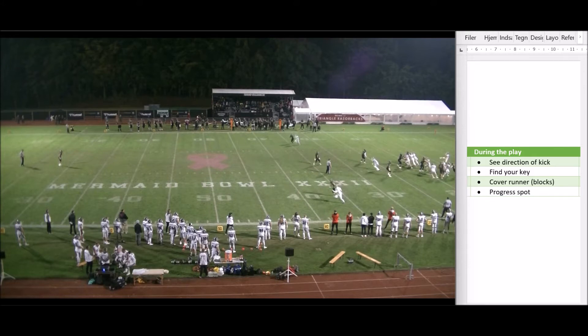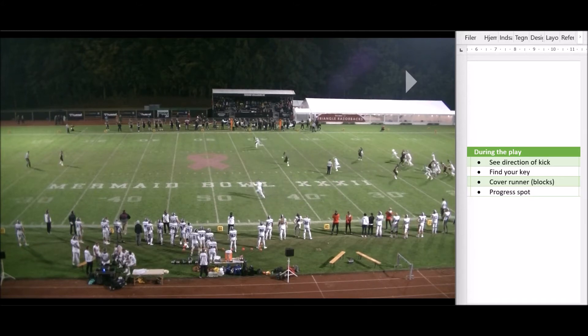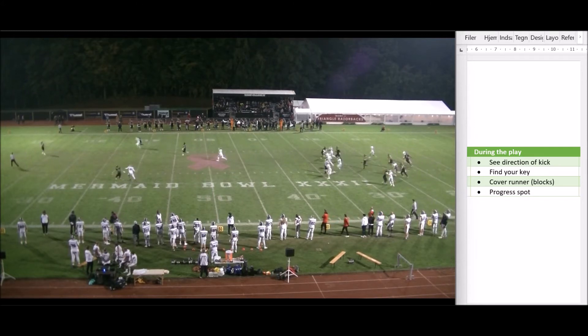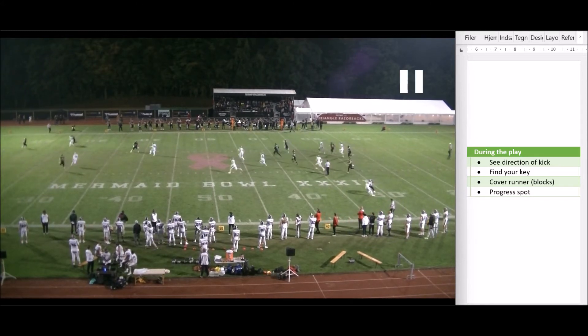We want to see the direction of the kick, then we're zooming in on our key. For each of the deep wings we have a couple of players — the headhunter or gunner, whatever you want to call him, and his opponent. We want to make sure we know everything happening with those two players, and then once the return starts we want to cover the runner, but just as importantly we want to cover blocks in front of the runner.